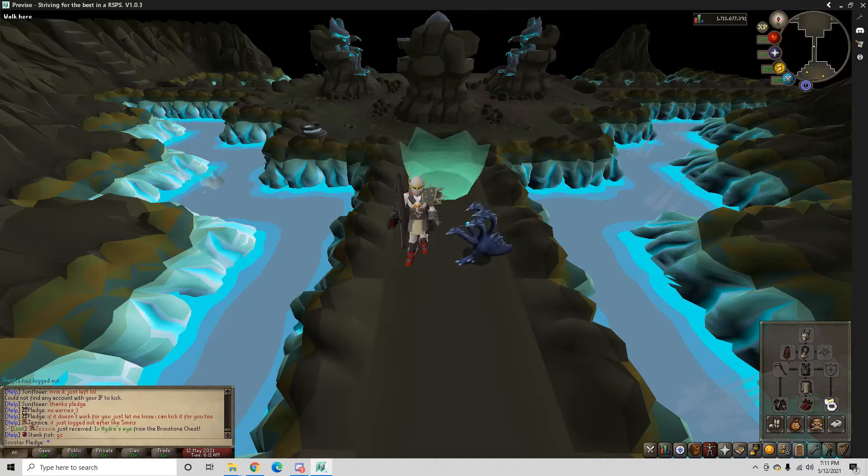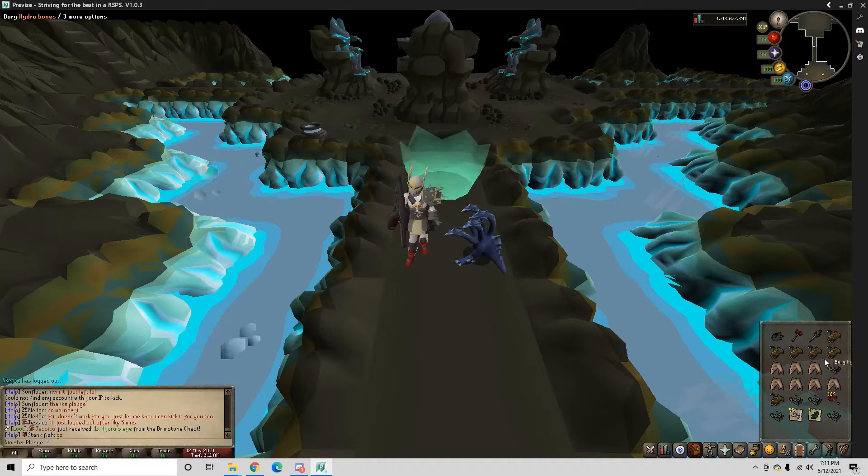This is the main setup I use. I just use max melee gear. You don't have to have a Scythe of Vitur. You could use range if you wanted to also. I always bring an Overloaded Heart. If you don't have that, Blood Heart will work or just anything really. You don't have to bring it. It's pretty easy without it.